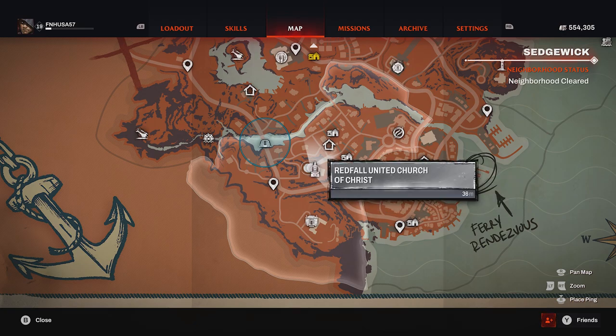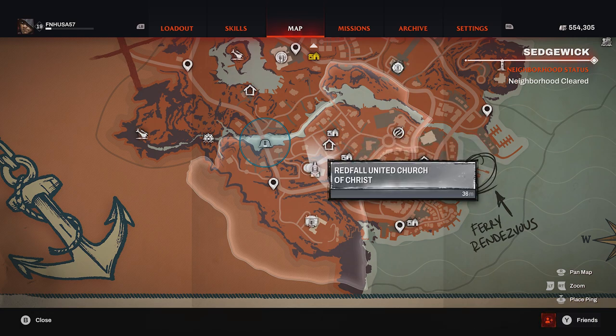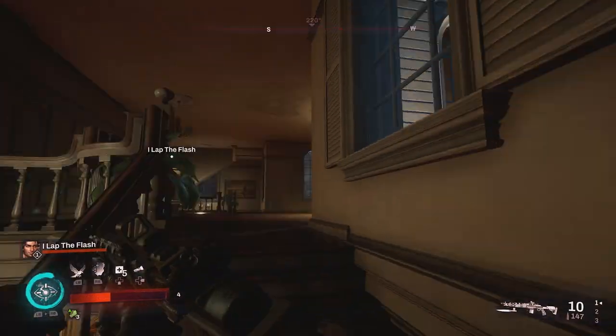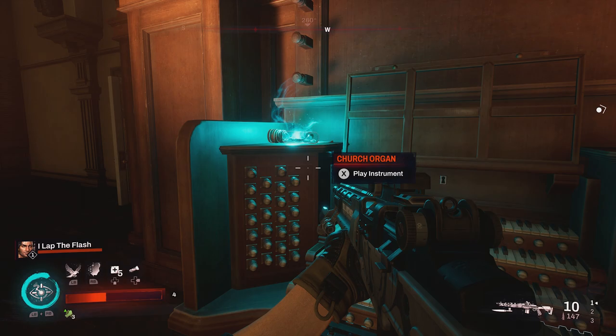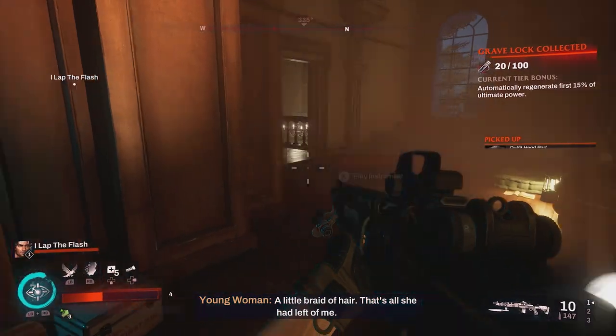For our next two grave locks, we will be using the Sedgwick safe house as our closest fast travel point. Make your way over to the Redfall United Church of Christ. Proceed inside, up the stairs to the left — you'll probably have to clear out multiple vampires. Make another left going through the door to find the church organ, and sitting on the organ is your first grave lock.